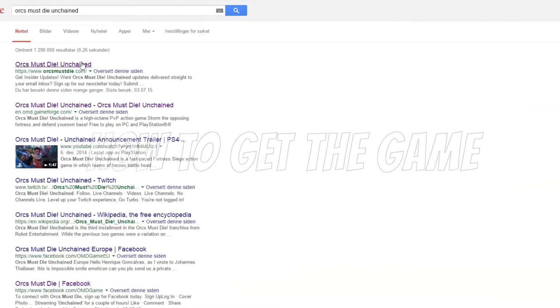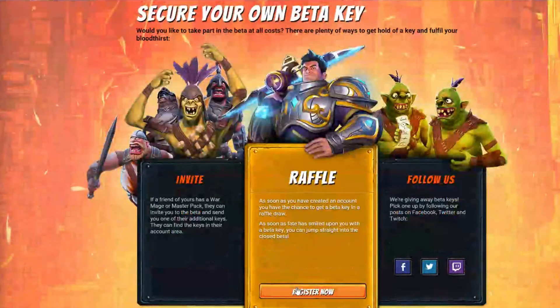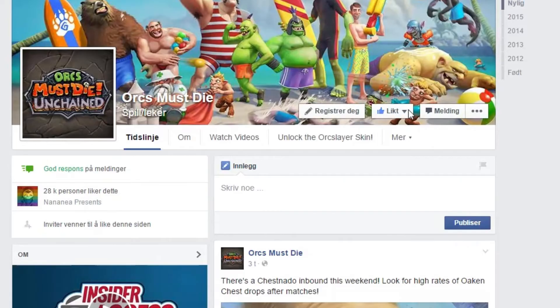Oryx Man's Die Unchained is a free to play game, but during the time of this video it's in closed beta. Your best chance for a key is by signing up for the raffle on the official Oryx Man's Die Unchained website and liking their Facebook page, where they regularly give away keys.